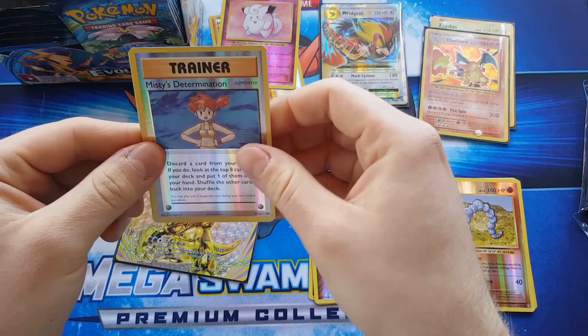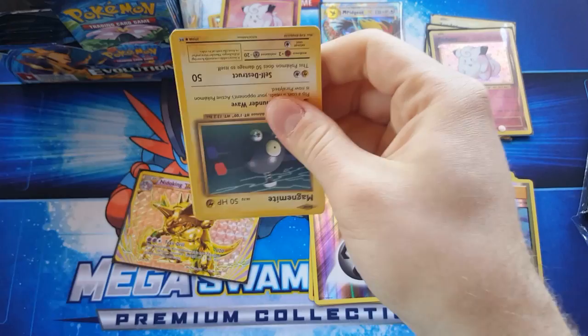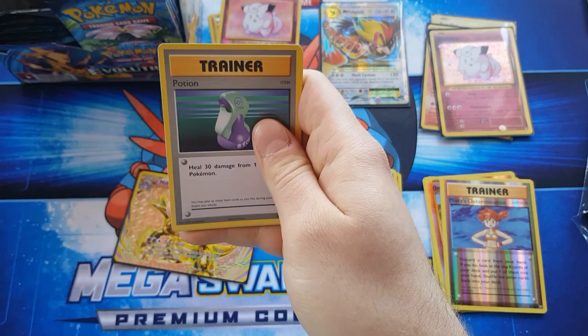Misty's Determination reverse and a holo Clefairy. I would have liked this set more if Blastoise and Venusaur holos were included along with Alakazam as well, but that's not the case. It is a great set and I'll probably continue to buy it.